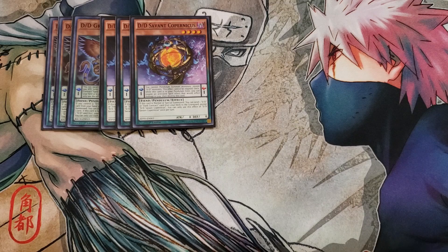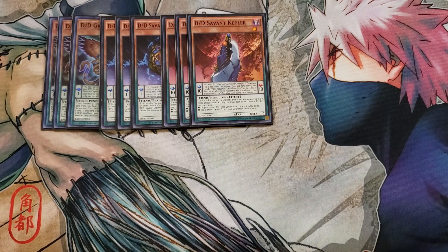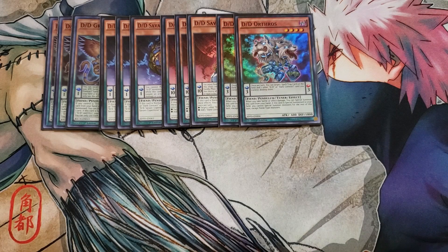We then play three copies of Kepler. Kepler is a really good searcher for the deck — if this card is normal or special summoned, you get to add a Dark Contract card from your deck to your hand, which is a great effect. And then we play two copies of D.D. Orthos. Orthos is a great two-of because this card can pop spells and traps with its Pendulum effect: once per turn, you can target one spell or trap card on the field and one other D.D. or Dark Contract card you control and destroy them. It's also a level four tuner, which helps us go in for our Super Doom King monsters.